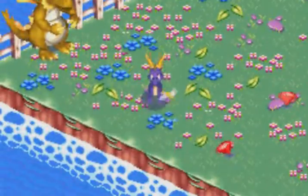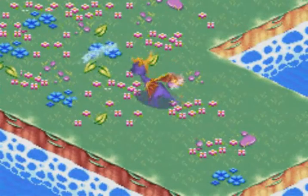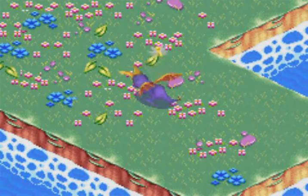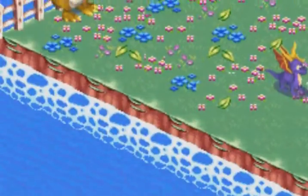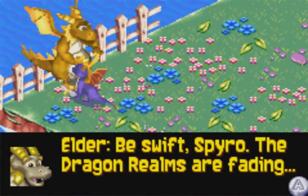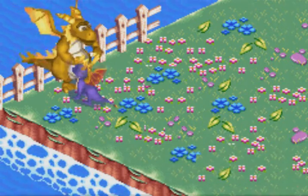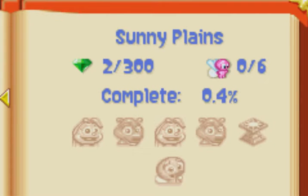Alright, so in typical Spyro fashion, you jump with the A button, and you can also fly with the A button. If you want to stop your glide, just hit the A button again. B allows you to use your ice breath. R allows you to dash. L allows you to pan your camera if you're not sure what's ahead of you. If I press the start button, that takes you to your menu.